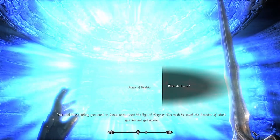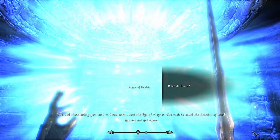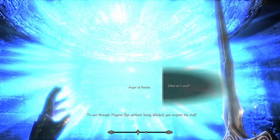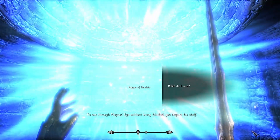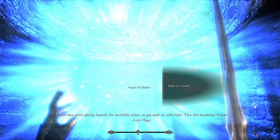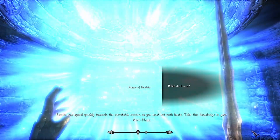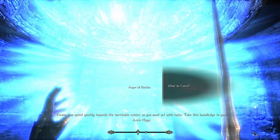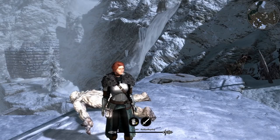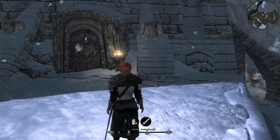You and those aiding you wish to know more about the Eye of Magnus. You wish to avoid the disaster of which you are not yet aware. To see through Magnus's Eye without being blinded, you require his Staff. Events now spiral quickly towards the inevitable center, so you must act with haste. Take this knowledge to your Archmage. So, long story short, we talked to the Augur of Dunlain and Mirabelle sent us off to Mzulft.